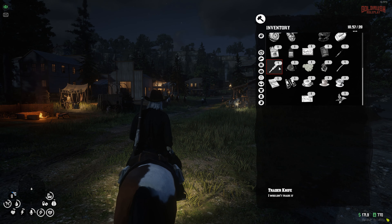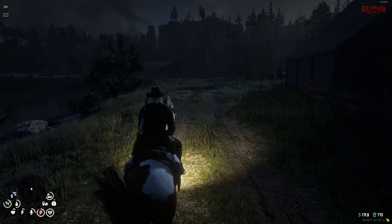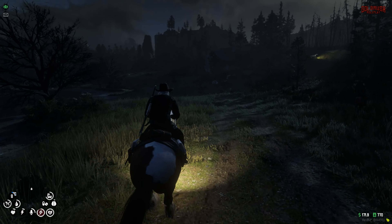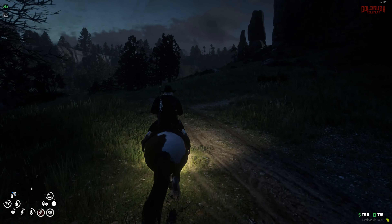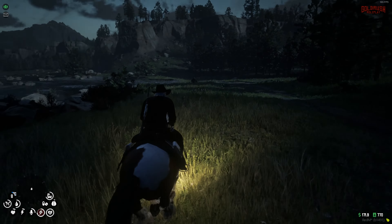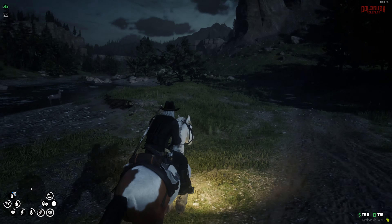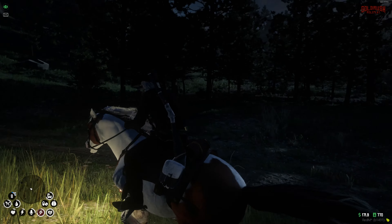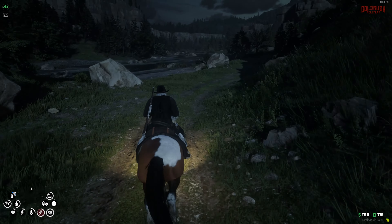Starting off, the first thing to check out is the new inspecting mechanic — the way you actually get XP through hunting. We do have our hunting license, and you'll most likely also need a knife to skin animals. You want to be getting these animals and selling the stuff you get from them for a bit of money. Unfortunately our trader knife doesn't work for skinning, so we might go purchase a new hunting knife, but for now let's go find an animal.